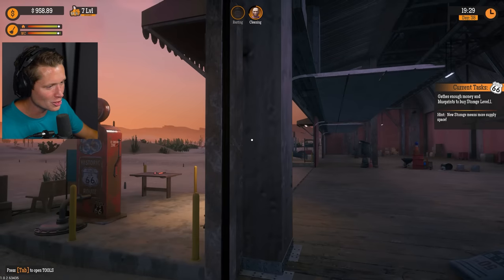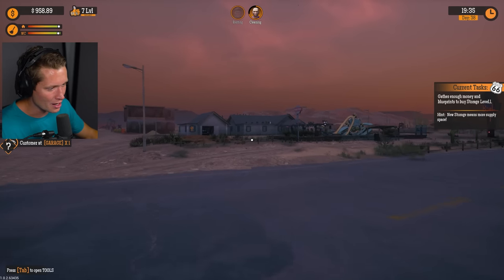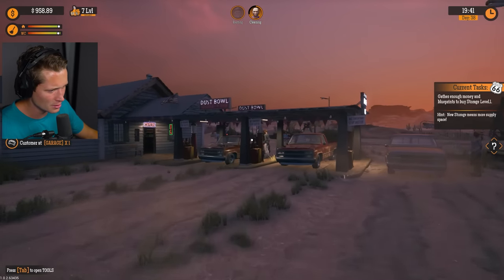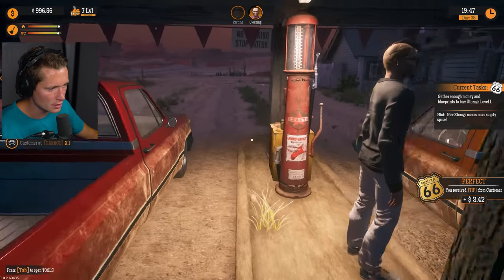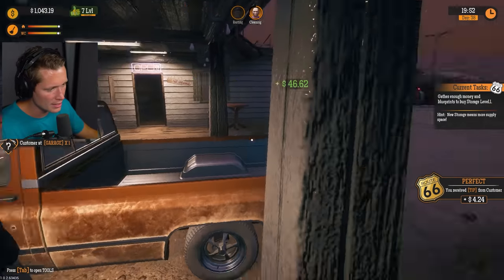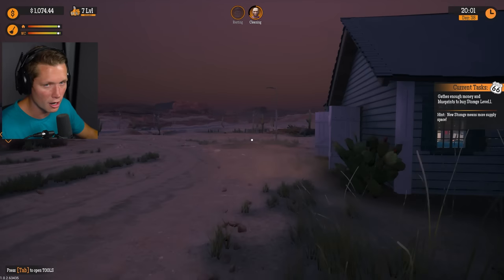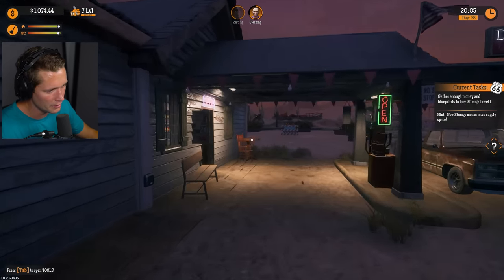That's gonna take us to night time. Fuel status is low — which one? We almost have enough money to buy our upgrade but our fuel status is low, so we're not gonna be able to make more money. We've got a guy in the garage, some people at fuel, and our employee is not doing his job. I think we probably just run the fuel pumps ourselves. That's the end of our fuel — we ran out of fuel at the gas station. That's a bit of an issue.